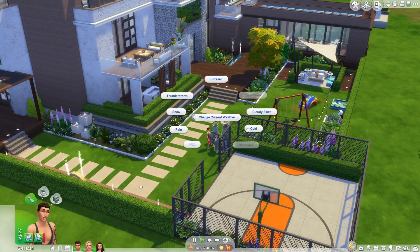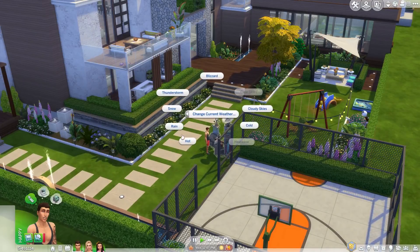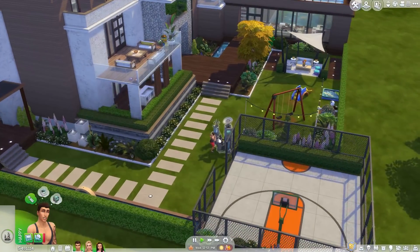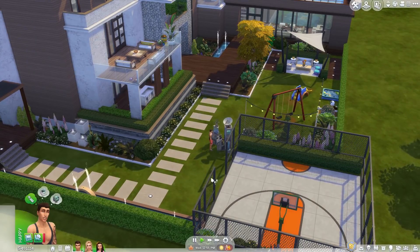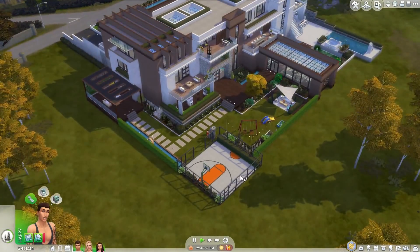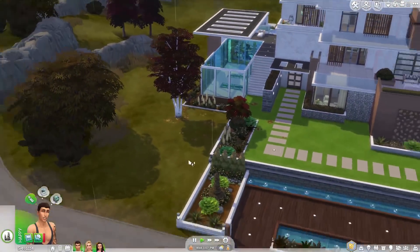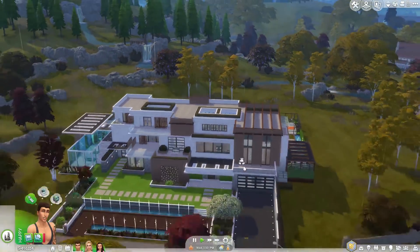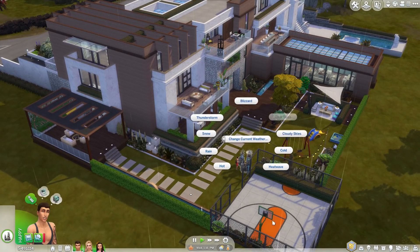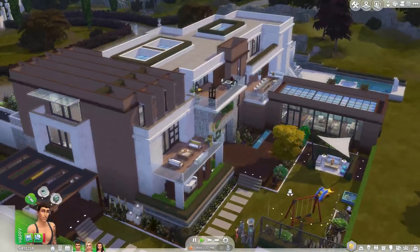Success — we are now heading into fall! We're changing the current weather to cold. As you can see it's fall right now: the leaves are turning, the grass is going brownish, and the leaves are falling. It's also raining — I didn't set that but here you go. This is how the house looks in fall when it's raining and cold. It looks gorgeous.